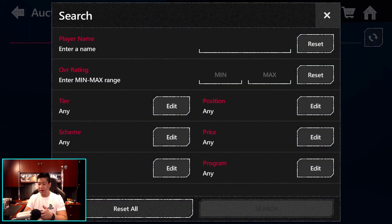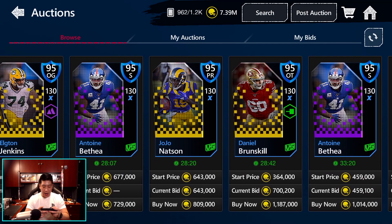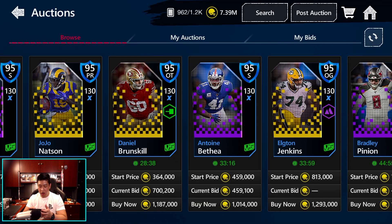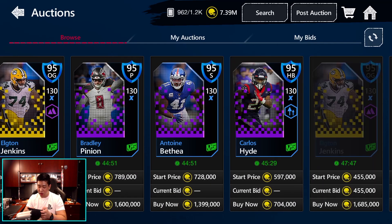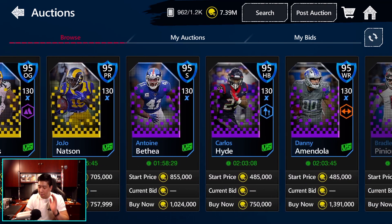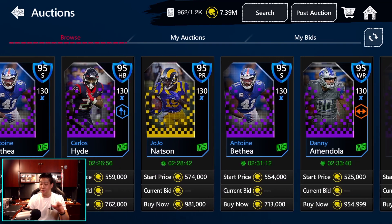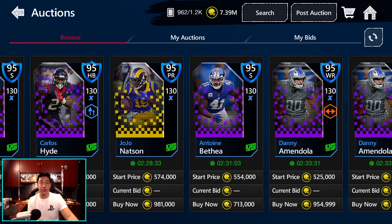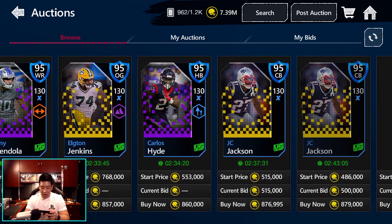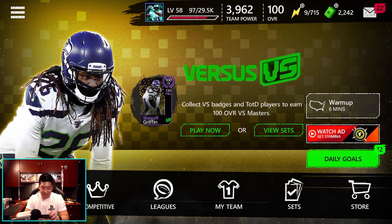Let's check out before we end the video what the 95 overalls are selling for — they're selling for about a million coins each. It looks like someone's trying to sell the guy we just pulled for 1.1 million but with a bid for 700,000. We can make some coins back and hopefully buy the players we need later. My tip: wait it out. You don't need to buy the players right away. People are impatient — let them spend the money. When the event is almost over and you're short, spend coins near the end because things will be cheaper on the block. Danny Amendola has one for 800k, but I'm just going to be patient.